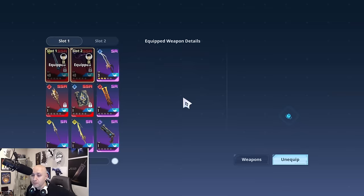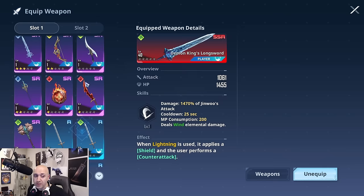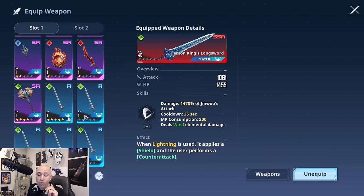For Jinwoo, all the SSR weapons I possess only apply to him — they can only be used by him. Now, there are different elemental affinities for each of his weapons. You can see the element in the top left: light, fire, water, dark, wind, etc. Different weapons will do different things depending on their element.